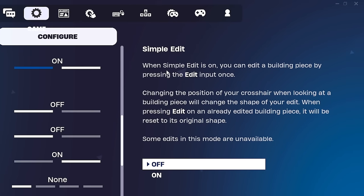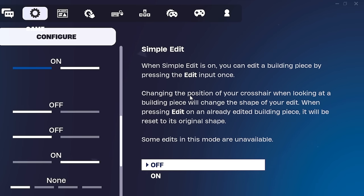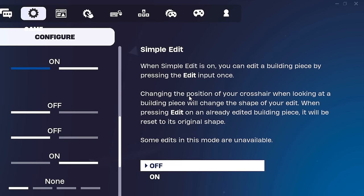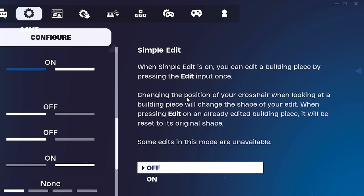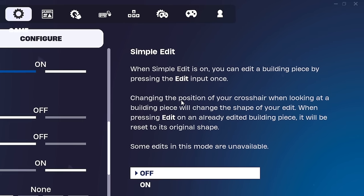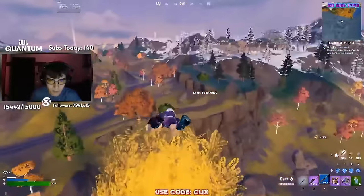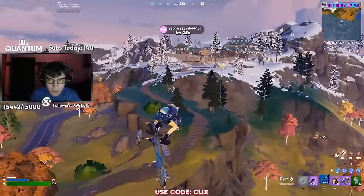Reading its description, it says when Simple Edit is on, you can edit a building piece by pressing the Edit input once. Changing the position of your crosshair when looking at the building piece will change the shape of your edit. When pressing Edit on an already edited building piece, it will reset to its original shape. Some edits in this mode are unavailable. To put all of this basically, this allows for editing builds with a single button press.